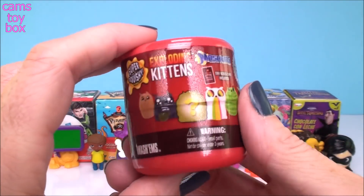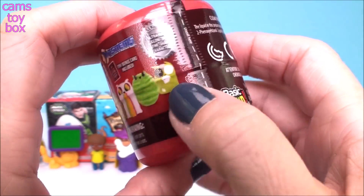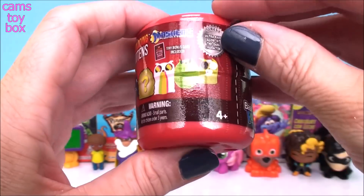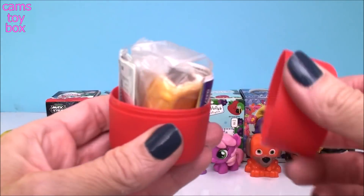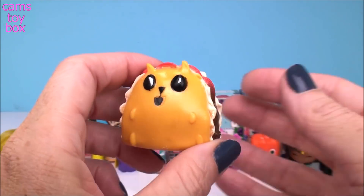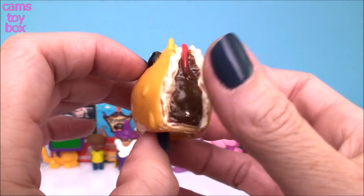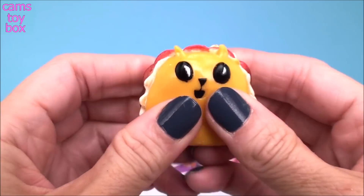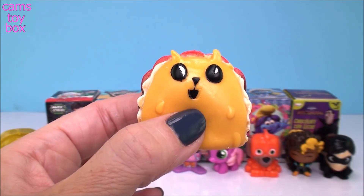Our last Mashems is from Exploding Kittens. There is also a mystery one in here to try to get and it's an ultra rare glow in the dark character. We got the ultra rare — this is Taco Cat and it says it glows in the dark. It's super, super squishy. Whoa, that one's really squishy. Let's get the lights out and see how it glows. It looks like all around the sides glow — that's pretty cool.